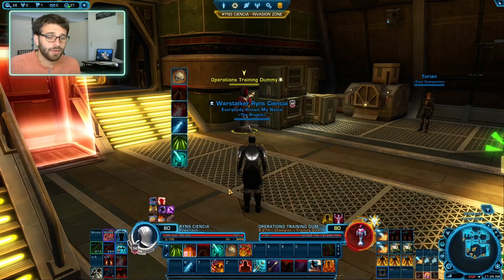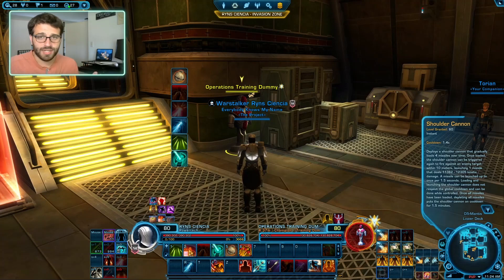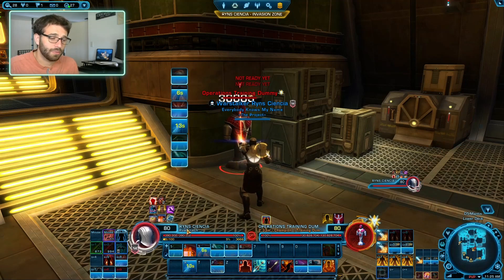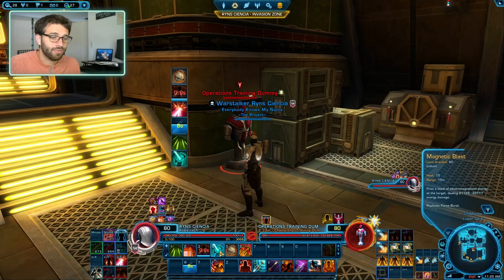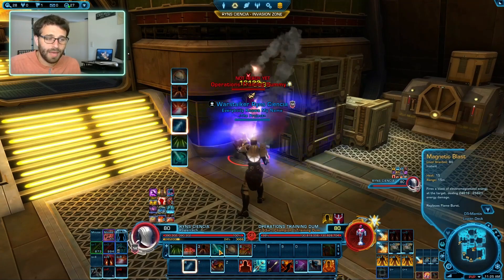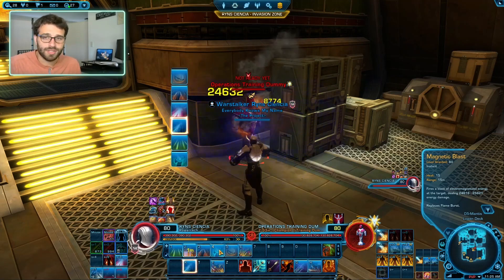There are a couple of other damaging abilities. Shoulder Cannon automatically loads three cannons and builds four more over time for a total of seven. Importantly, Shoulder Cannons don't share the global cooldown, so you can use Mag Blast and Shoulder Cannons simultaneously — just spam both at once for free damage with no heat cost. If you take the Shoulder Cannon heal utility, it also gives you some healing.